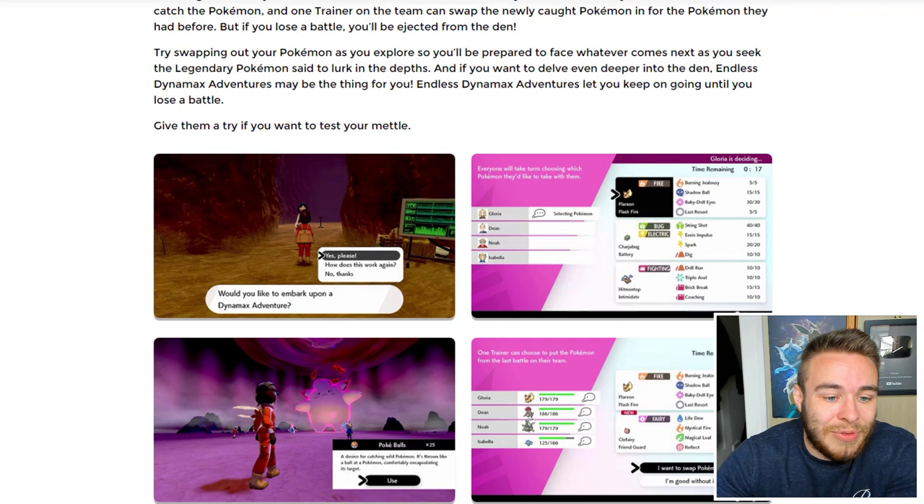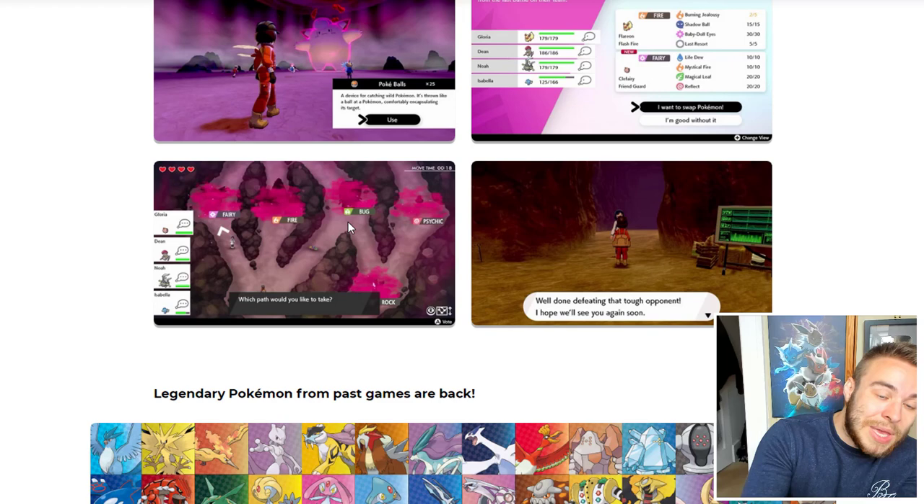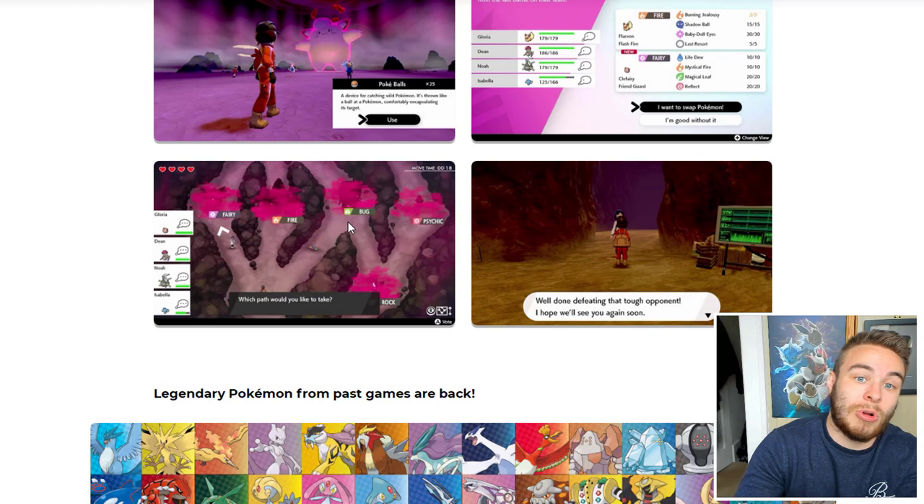Endless Dynamax Adventures lets you keep going until you lose a battle — that's going to be for the try-hard Pokémon fans. You also get the typing of what den you're about to fight shown upfront so your team can choose accordingly. And if you beat the Raid Boss, you can swap it out for one of the Pokémon in your team — so if someone is rocking a Charjabug and you just beat a Clefairy, you can swap that Charjabug out for the Clefairy.